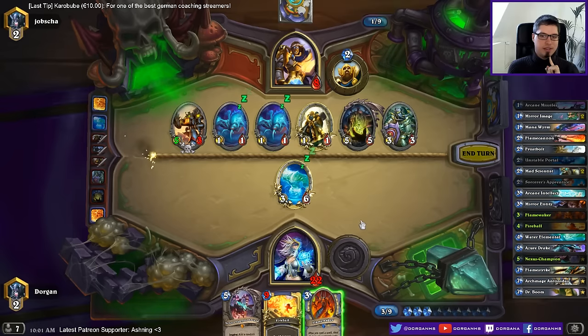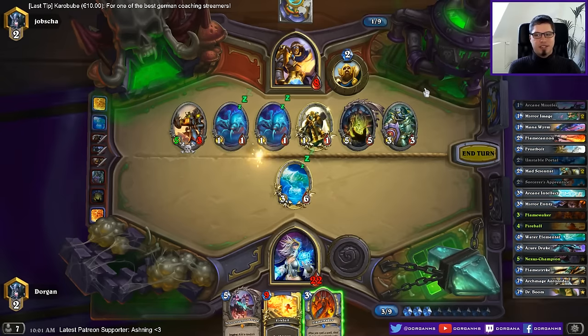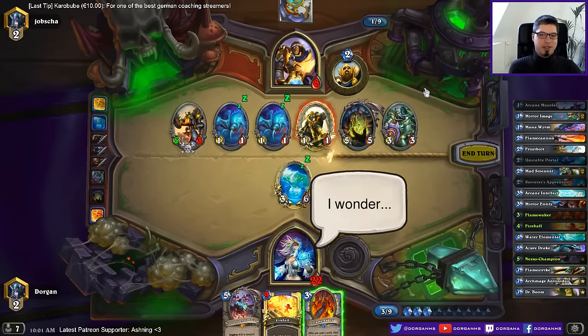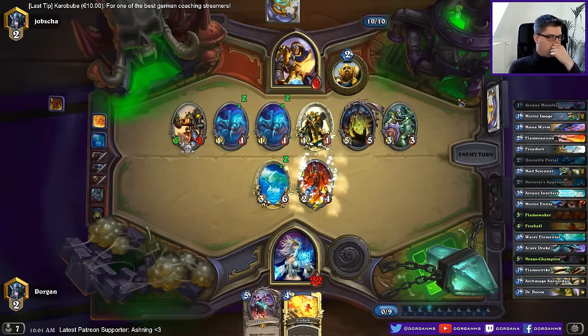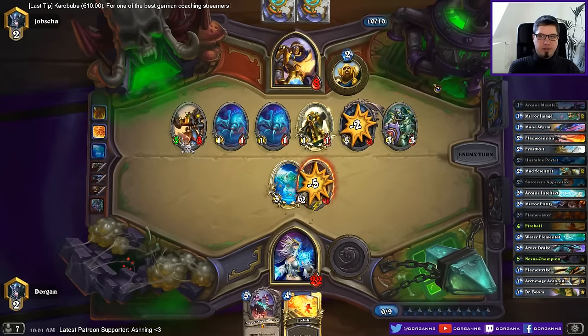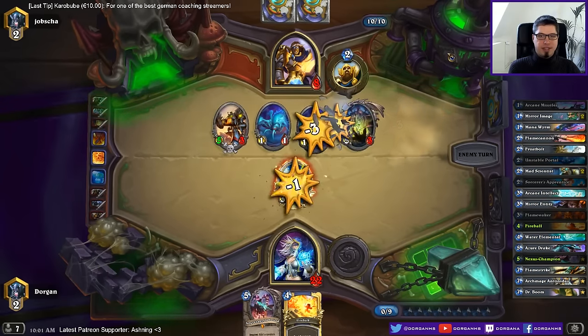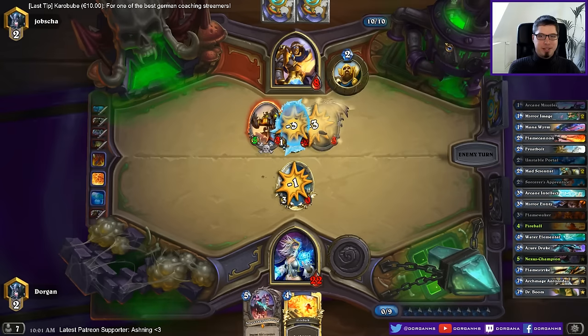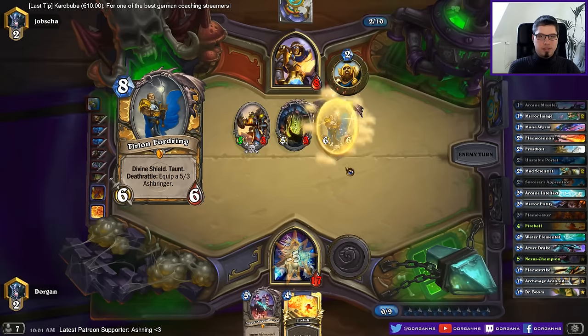Then I should have developed this probably so that I get a better flame waker off. So six mana — I can't realistically play the flame waker here, but I would have had to ping his face in order to win next turn. Maybe it was the right play, I don't know — it's hard to say. I just play this. I still have a few outs — him trading a lot, for example.